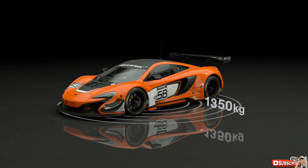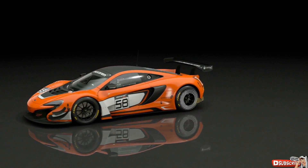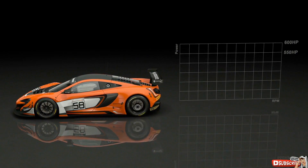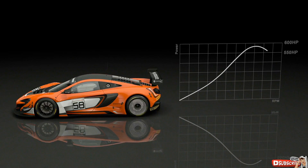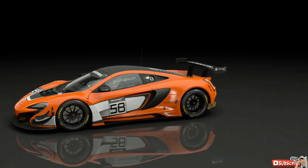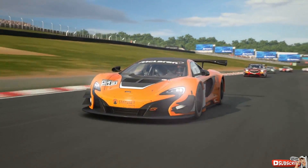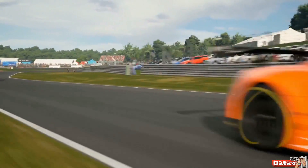Weighing in at roughly 1,350 kilograms with 550 to 600 horsepower, all cars are restricted to rear-wheel drive drivetrains. These are truly pure-bred race cars, built to race from the ground up. As one unique feature in Gran Turismo, cars that do not have GT3 versions in the real world appear in Gran Turismo Sport in Group 3 incarnations.